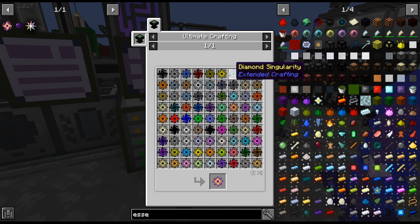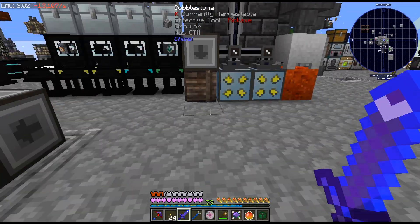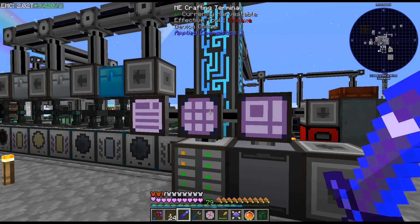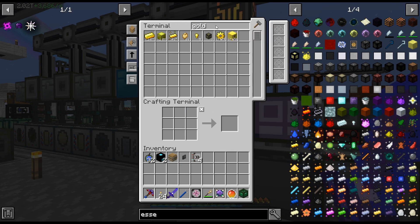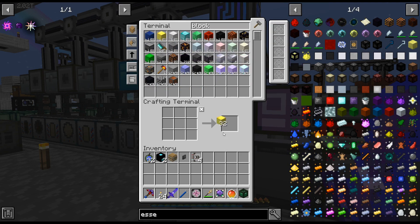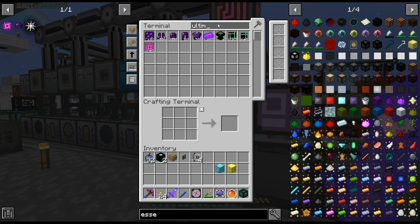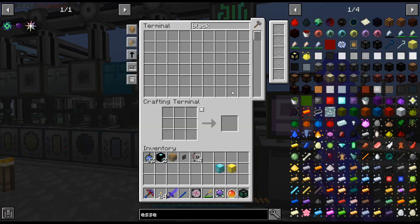I set up a glowstone, so we need gold and diamond — gold block, diamond block. I don't have gold blocks learned — that surprises me actually. Oh, it's block gold, not gold block. I thought that was a bit weird that I wouldn't have that learned. I should have a bunch of black iron. Yeah, we have 266 blocks of black iron.